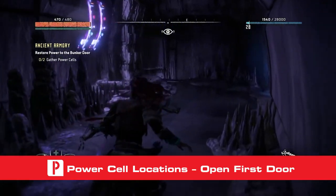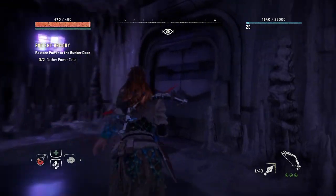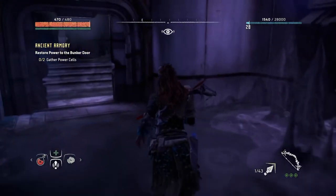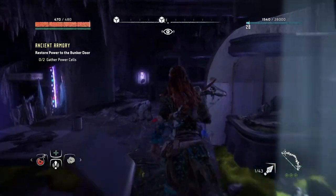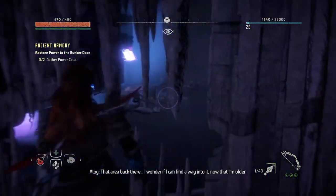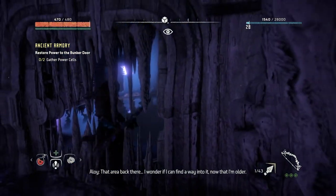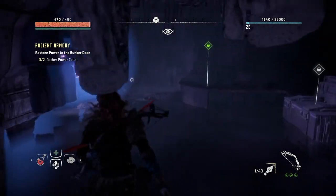To find the first two power cells, you'll need to at least beat the Womb of the Mountain quest. The first power cell can be found within the first set of ruins that you explore when playing as a younger Aloy near the start of the game. You can't find the power cell until after you've grown up. Once grown, return to the ruins and explore them until you locate an opening blocked by several stalagmites and stalactites. Break the barrier and head inside to find the power cell on the ground.